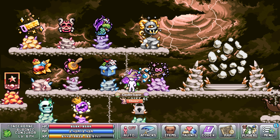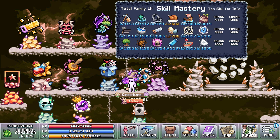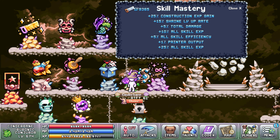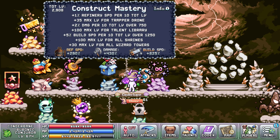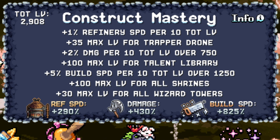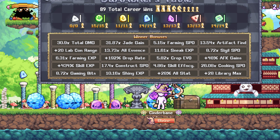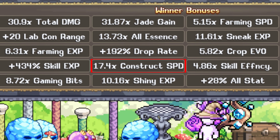Another major source for various construction bonuses can be unlocked through the rift in World 4. At rift level 16, you gain access to the skill mastery, which provides several bonuses based on your total construction level. However, at rift level 41, you will also unlock the construction mastery bonus. This bonus not only offers valuable passive stats, but also increases the maximum level of some of your buildings depending on the total level of all your structures. Through the summoning skill in World 6, you can unlock a unique building speed multiplier by defeating various opponents, and this bonus is surprisingly strong.